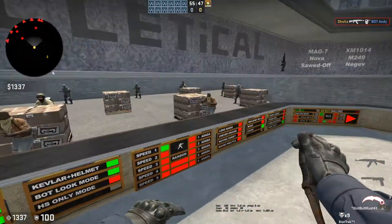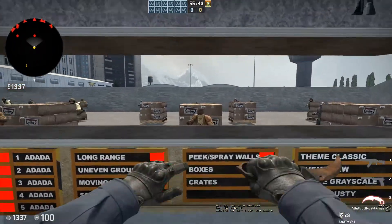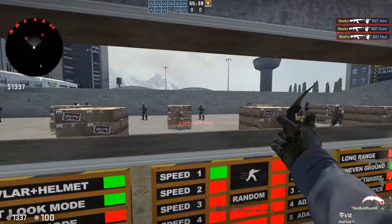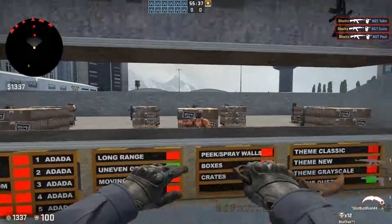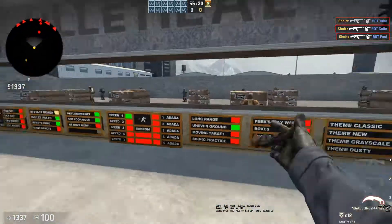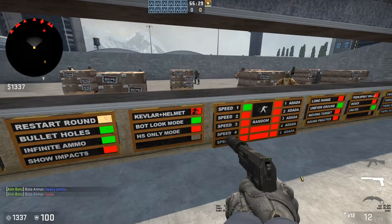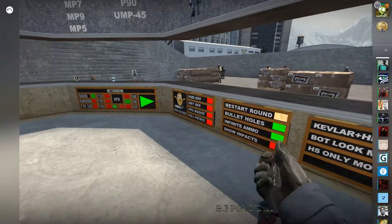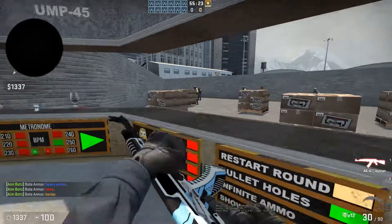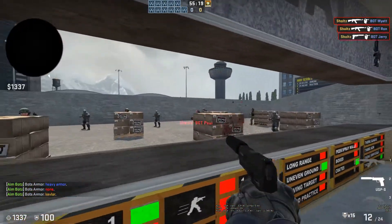I also like to put on uneven ground, which makes everybody at a different height, so it further increases the randomness of where your mouse is going to have to move. And then lastly, I like to click this until it says Kevlar.